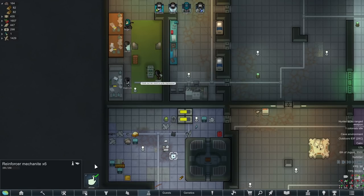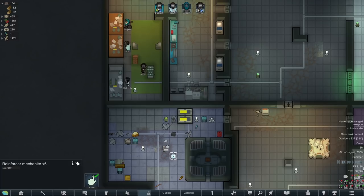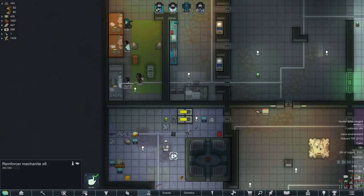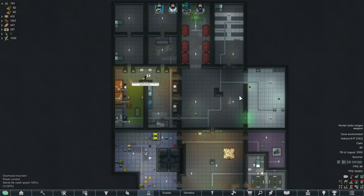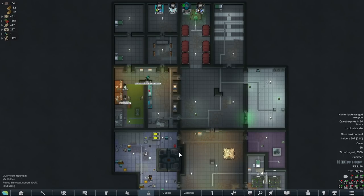I didn't figure out a way to actually use these Reinforcer mechanites. The comment section of the mod was also having a problem using these. We'll probably end up selling them after we open our gates because each one has a value of $4,500 - that's 6 times $4,500, a lot of wealth those things are adding. It's now day 11 and we've got quite a bit of tech research done. We're not going to be here for nearly as long as I thought. We still have 300 meals - we shouldn't even have to eat any of this rice or insect meat. I think we're going to be able to open our doors before it comes to that.